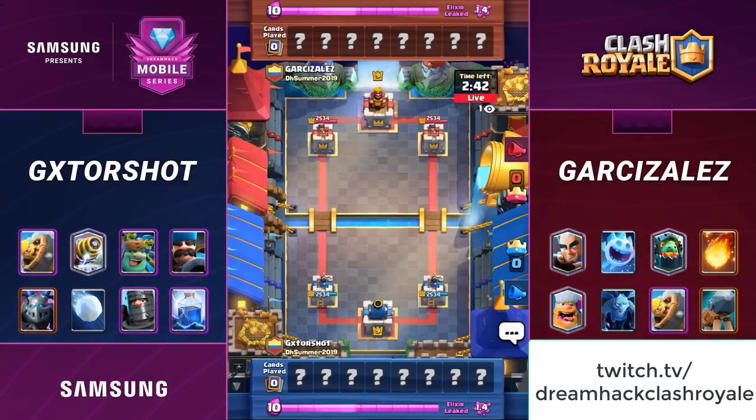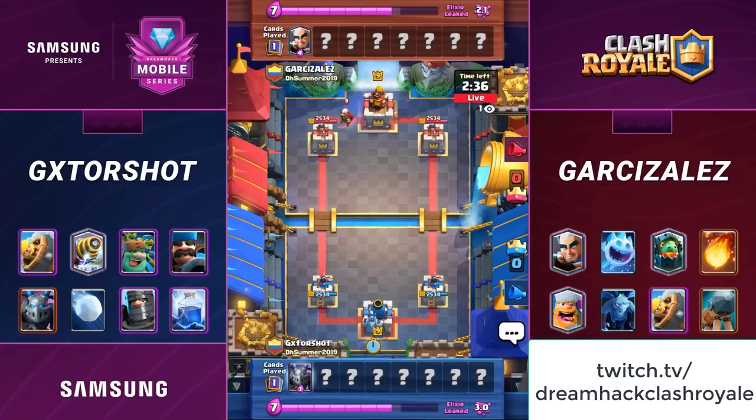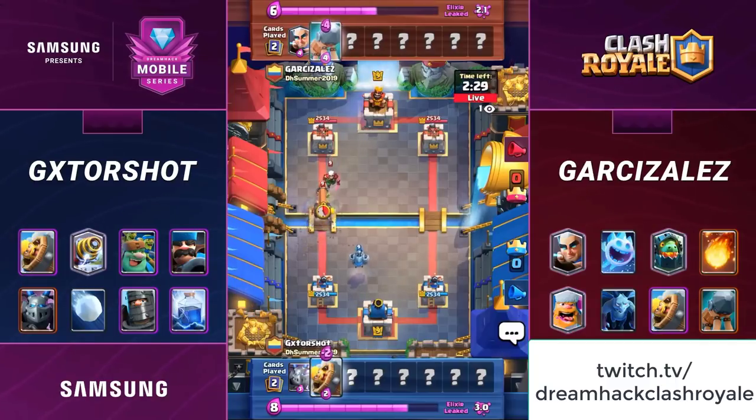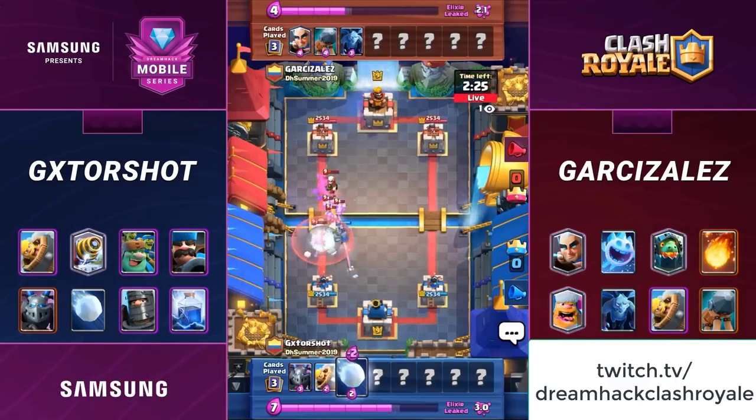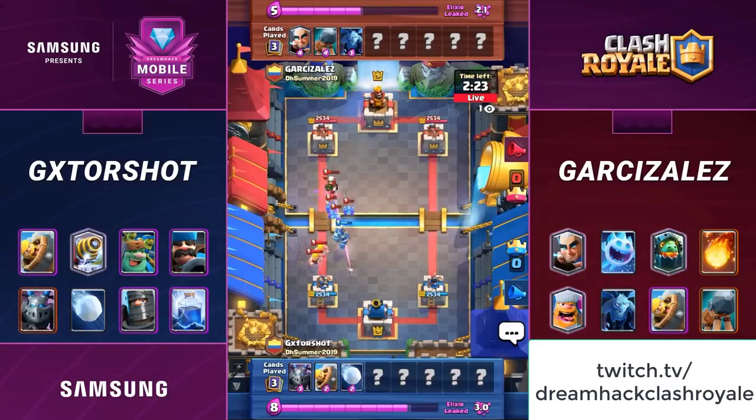What have we got here, Woody? Well, for those of you who are just tuning in, opening plays. It looks like they're starting off pretty slow. This is a best-of-five matchup, so they each have three decks with no overlap, except spells are allowed to be used in multiple decks. This matchup is the Goblin Giant Sparky deck from Gator Shot against a bridge spammy type deck from Garcia Solis.